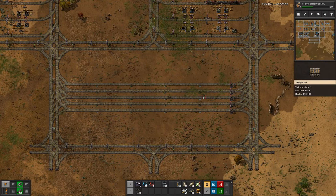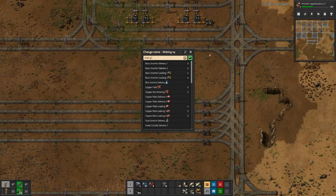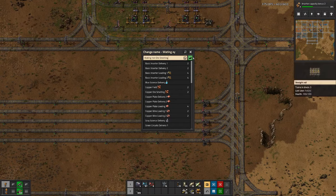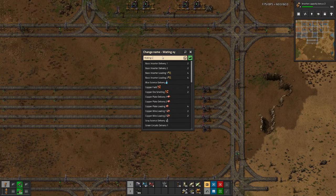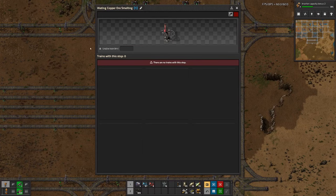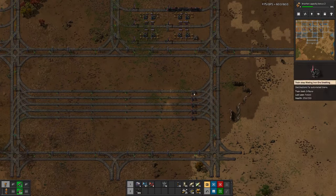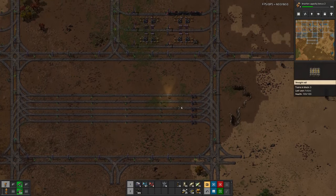For now we have five lines and each line can hold four trains. To begin with, we shall have waiting lanes for iron ore smelting and copper ore smelting. That means more trains can come to those stations and they will just queue up behind, and we can have at max four trains queued up per bay.